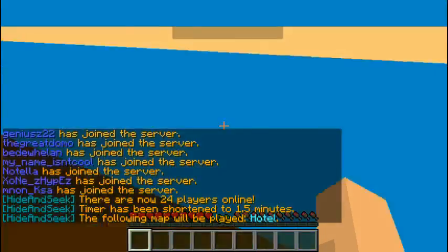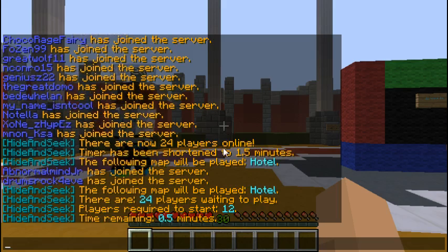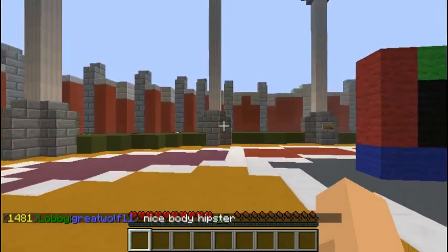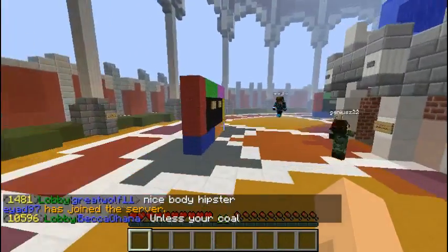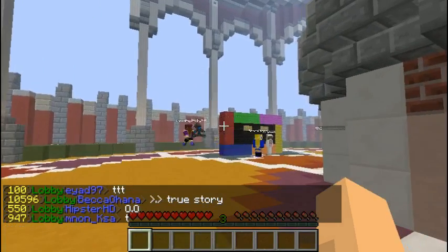When you join, you're gonna be put into the lobby — the actual game lobby. This is the hide and seek plugin, and the map will be Hotel. Currently on this server there are four maps: Hotel, Spaceship, Town Square, and one more I'm not too sure about.